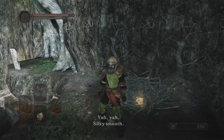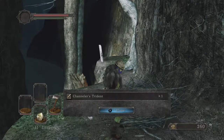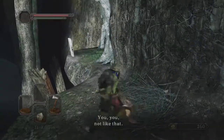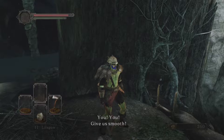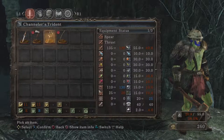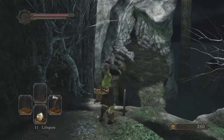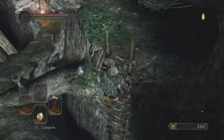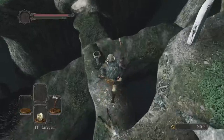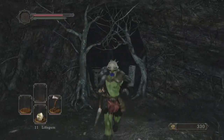It sounds like there are two crows here. We get the Channeler's Trident as one of our first drops. I check it out — it's a dexterity weapon, so I'm not going to use that just yet. Let's kick the ladder down and head through to the next bit. There's an item I missed, so I drop down to get it — another soul — then drop down further. Another exciting moment as we attempt our first jump, and it works!